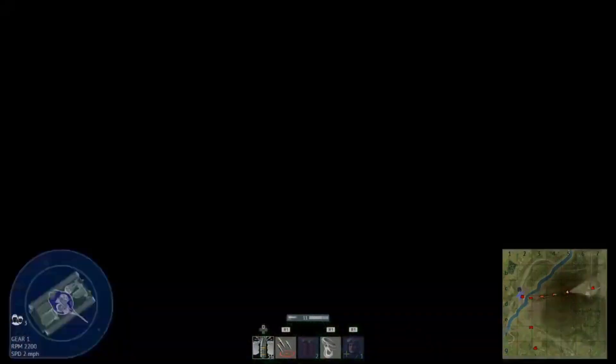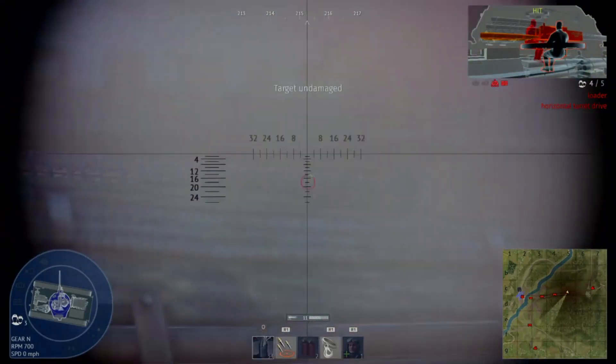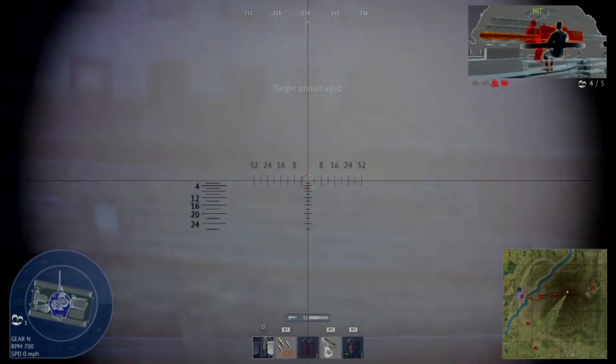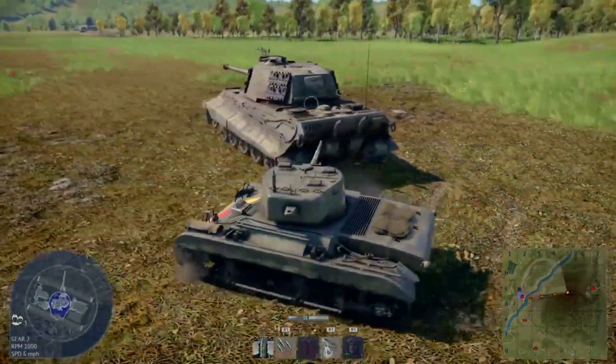Next, what you'd want to do is, near its back turret ring, you want to shoot there. This will take out the turret ring, which will make it so the King Tiger II can no longer traverse the turret, and you'll also hit its gunner, loader, commander, and crew inside.